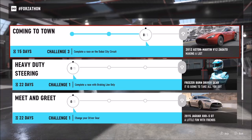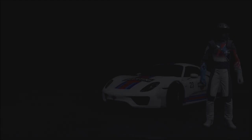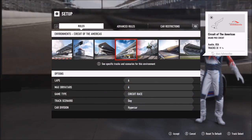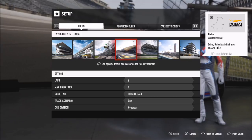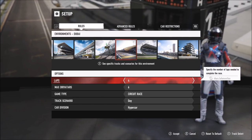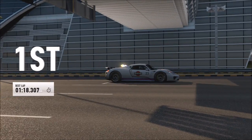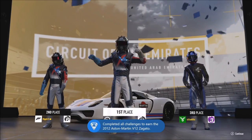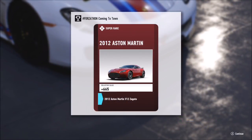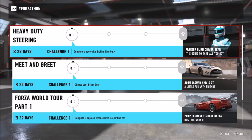This challenge wants you to complete a race on the Dubai City Circuit. Find the Dubai track and press X to find the specific city circuit track. I set it to about four laps. I'm in a fairly quick car so if you use a hypercar you'll get it done in no time — about a minute 20 per lap. This first set of challenges took me just under 10 minutes, and the prize is a 2012 Aston Martin V12 Zagato. Don't worry if the prize doesn't pop up after the last race — it might take one more race before it appears.